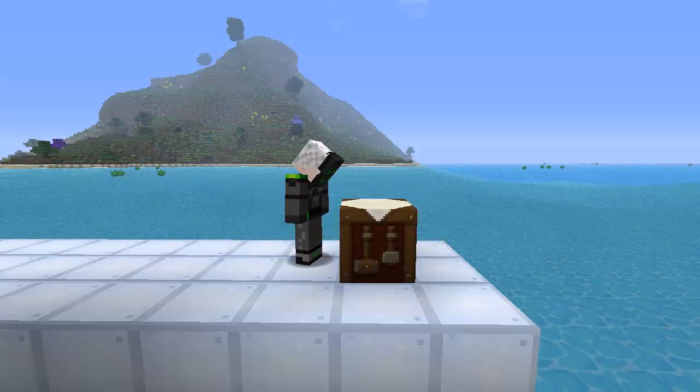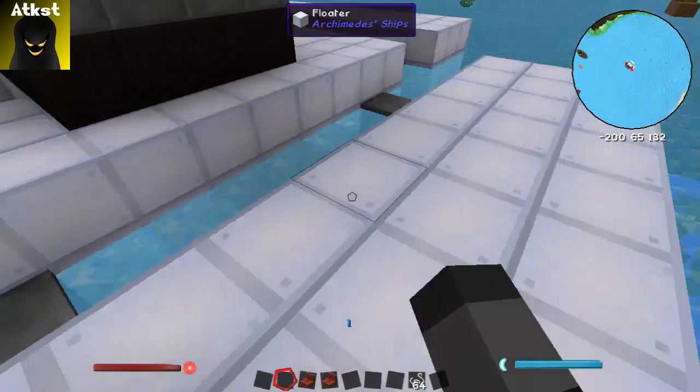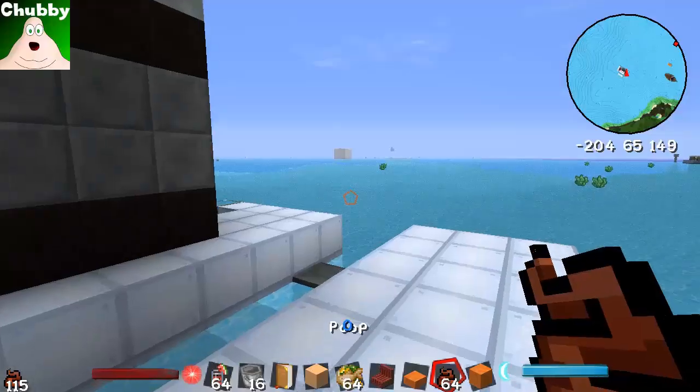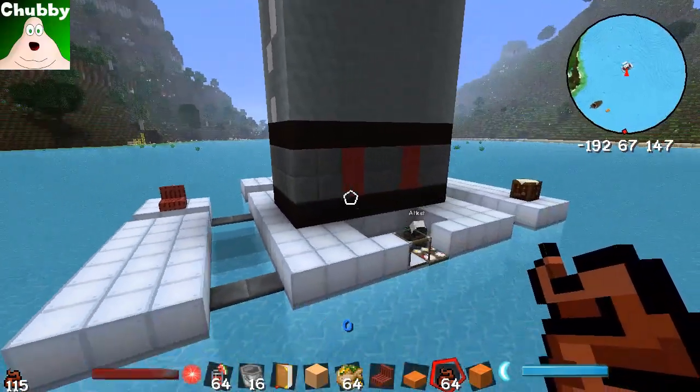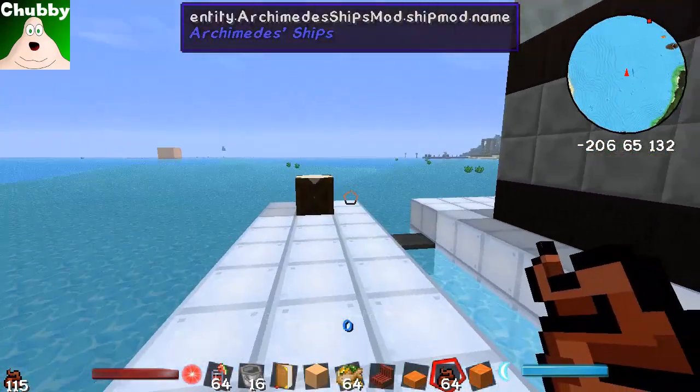By making some passenger seats, which is literally just making a small L shape with some wool, we just stick those on a boat and now when we drive our boat anyone else can right-click one of those seats.